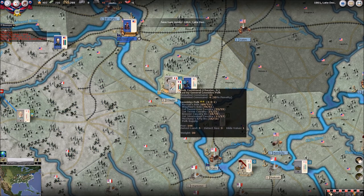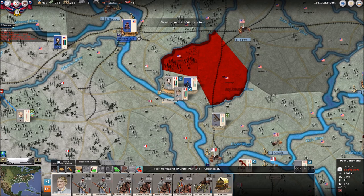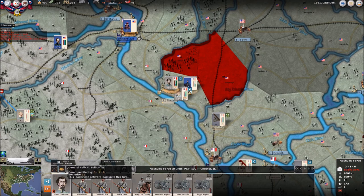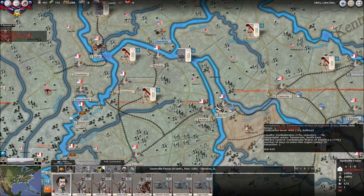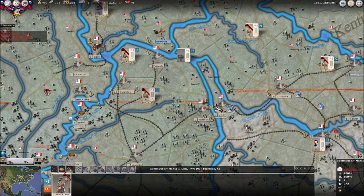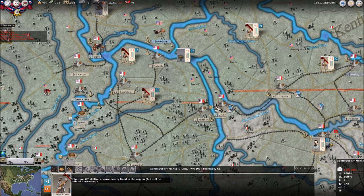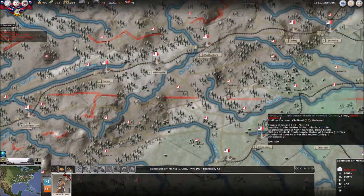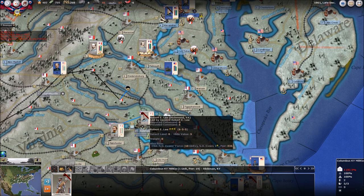These guys are going to lead the battle into St. Louis, and this is going to be a tough battle without a doubt. We're going to build a depot here. Zollicoffer can get rid of this guy right here — I'm going to keep them in defensive formation for now. A lot of these units are locked, but they will eventually unlock. We can actually see right here when they're going to unlock. Some of these will never unlock — they're basically just garrison units. What about General Robert E. Lee?